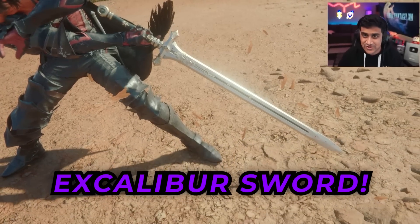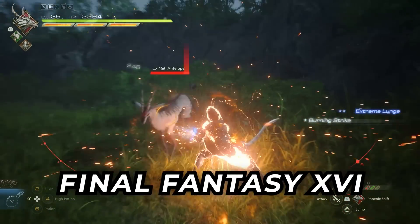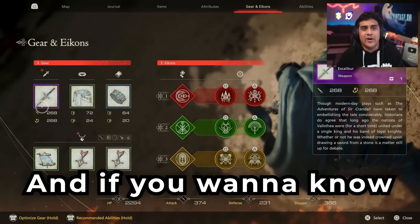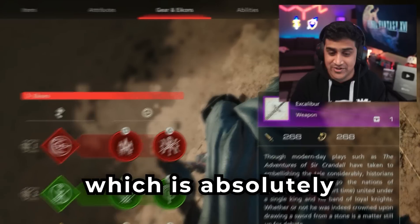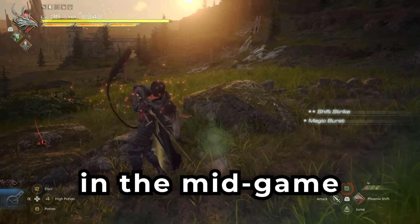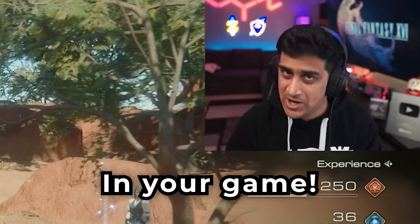This is the Excalibur Sword, and it is the best mid-game weapon that you can get in your first playthrough on Final Fantasy XVI. Just look how amazing this weapon is. The stats are 268 damage and 268 stagger damage, which is absolutely insane. There is no other sword you can obtain in the mid-game that is going to be better than this one. Let's show you how to get Excalibur so you can start slaying monsters.